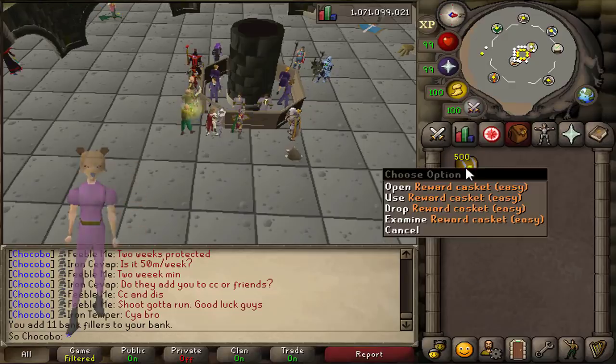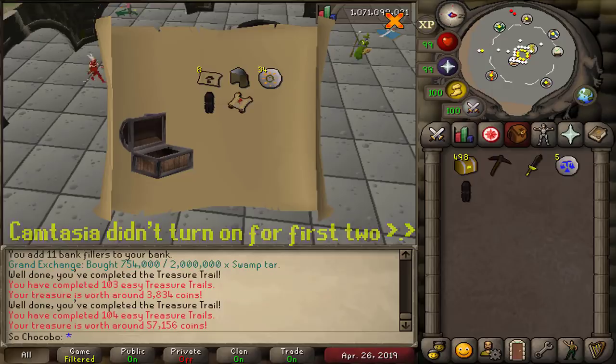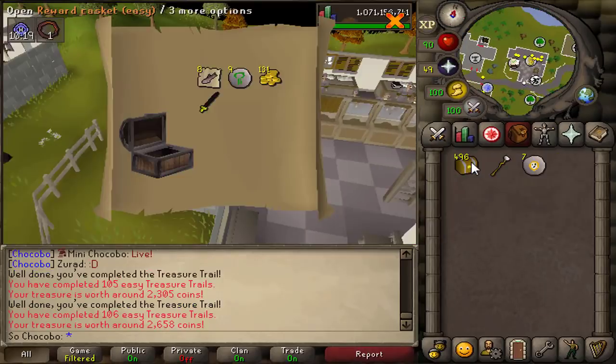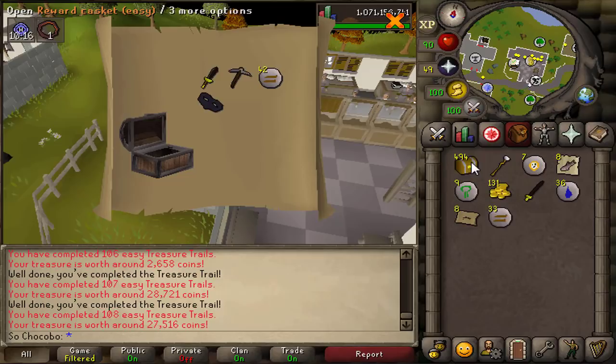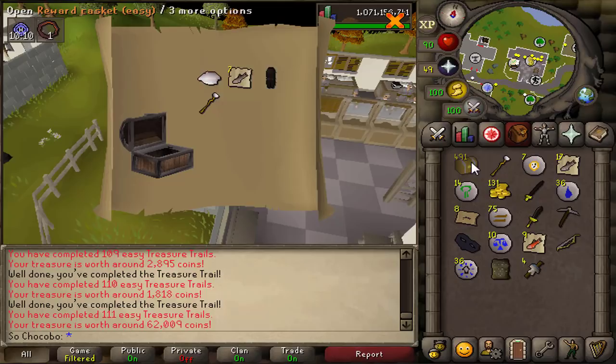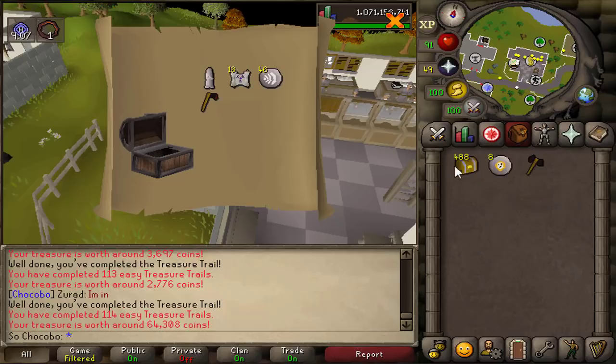Hey, it's Mini Chocobo, and welcome to my loot from 500 easy caskets. A couple weeks ago on Old School RuneScape there was a clue scroll update which added beginner clues as well as a ton of new clue scroll items, so this seemed like the perfect time to go ahead and go for the giant spade, which requires me to complete 500 easy clues.